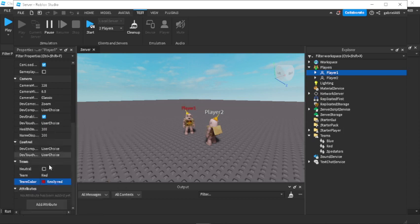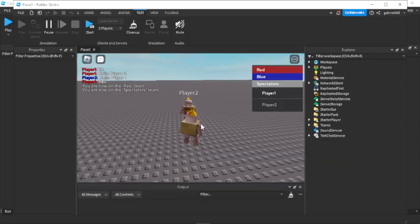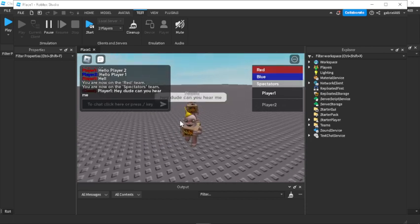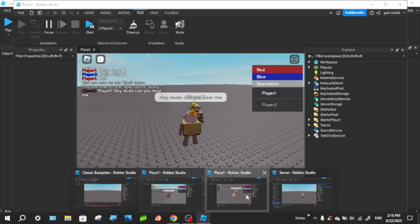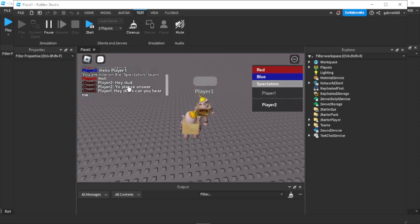Now let's say both players become spectators. We'll change player one to the spectator team as well. Now they're both on the spectators team. When we chat 'hey dude can you read this or can you hear me', we go over to the other window and they can see it. So spectators can communicate with each other, but when on the blue and red teams it will not work.